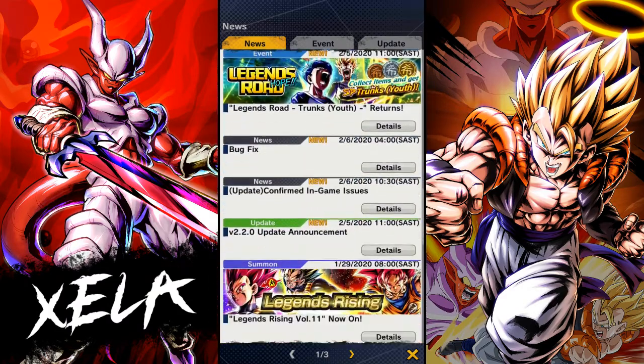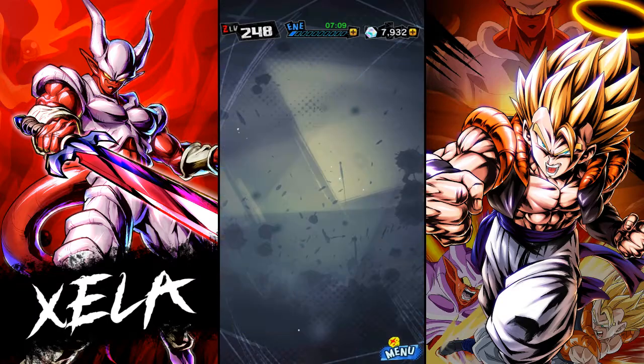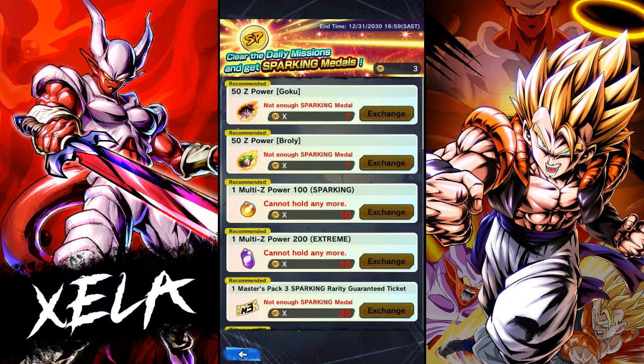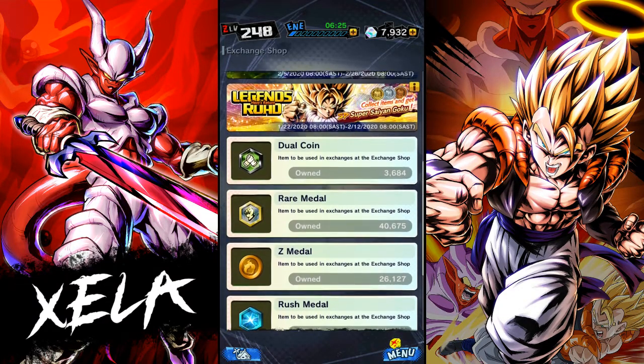If you get 10 soul power you can exchange for 100 Z-power. Speaking of which, let me go to the exchange shop and check the sparking dailies. Don't waste your tokens on those two options just to get the characters — if you've already got the characters, spend your tokens on the Z-power option instead, because you get 100 Z-power for 14 tokens there versus only 10 if you exchange one of the other options. So you're saving 4 tokens — the others are just to unlock characters, these are to upgrade them.